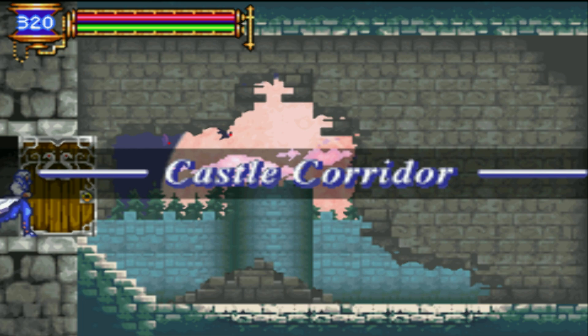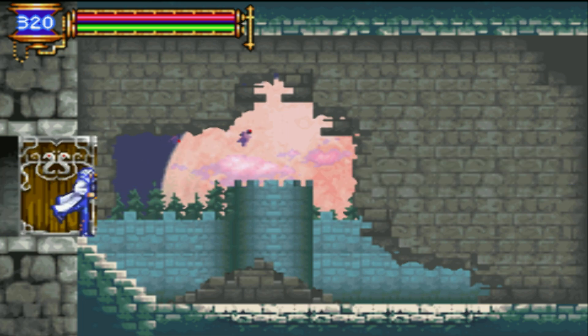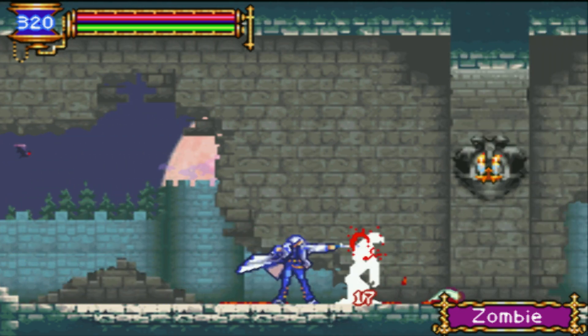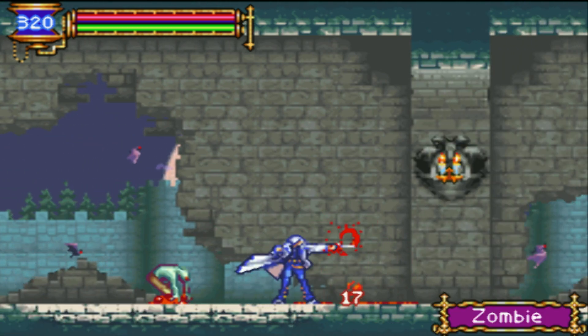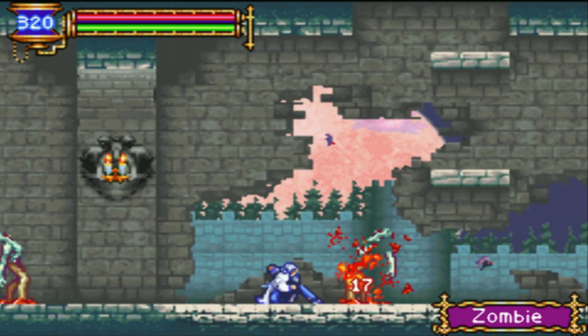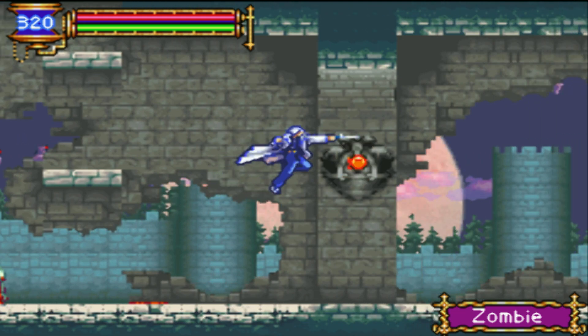Let's go. Castle Corridor. New enemy! Zombie! They drop Antivenom — okay, not bad at all.